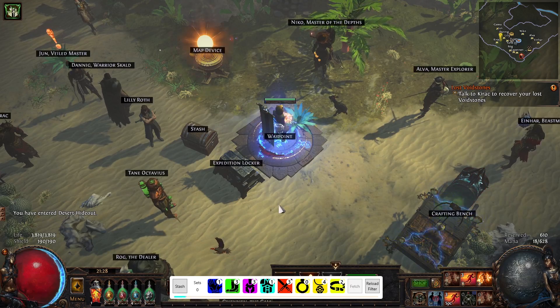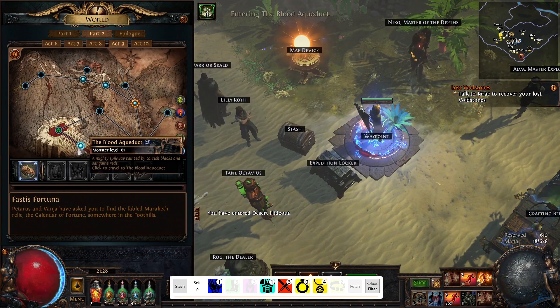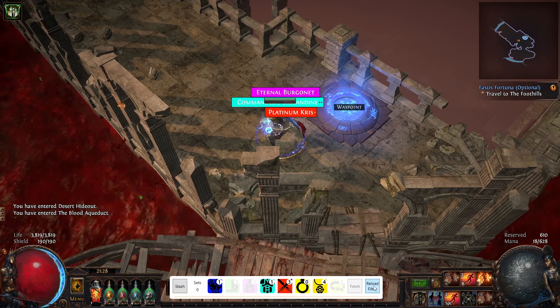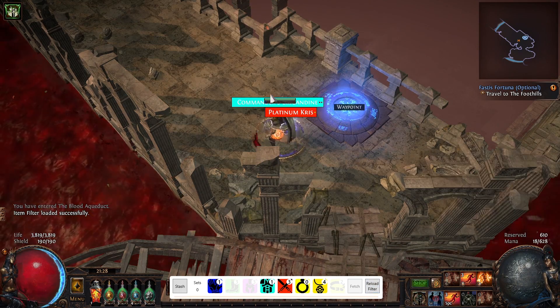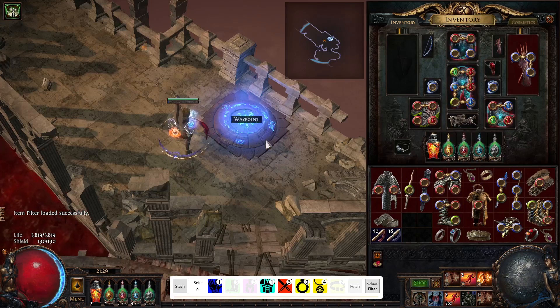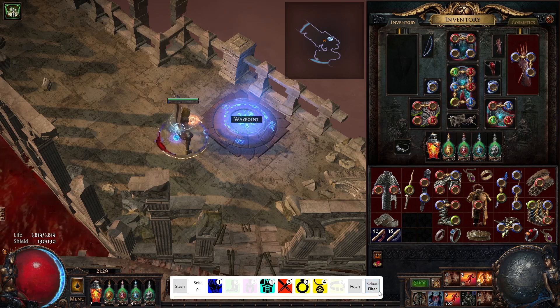To demonstrate: I set the threshold to 2 and pressed the button — items are now grayed out. Going back to Blood Aqueducts and reloading the filter, those items no longer show. You might think constantly changing zones and reloading is annoying, but it's actually not bad because you usually do chaos recipe in series — pick up a bunch of items, get maybe five or ten sets, then refresh and reload your filter to stop picking up items you don't need.